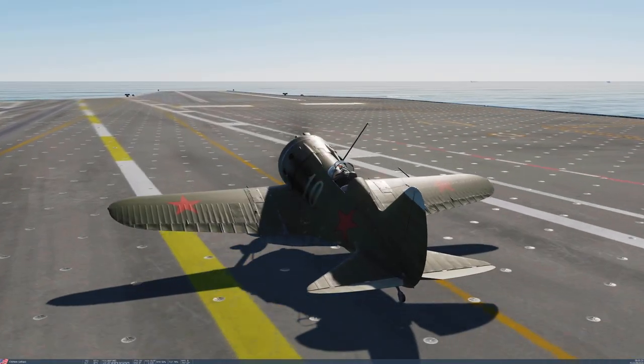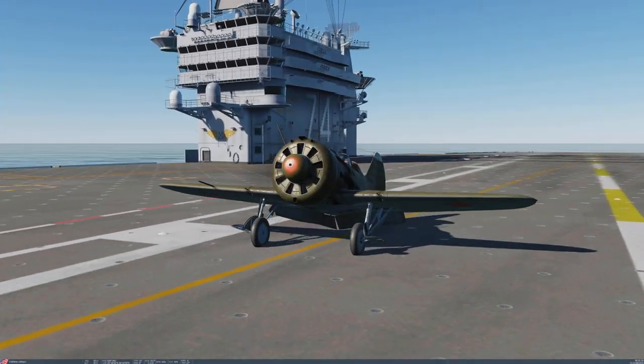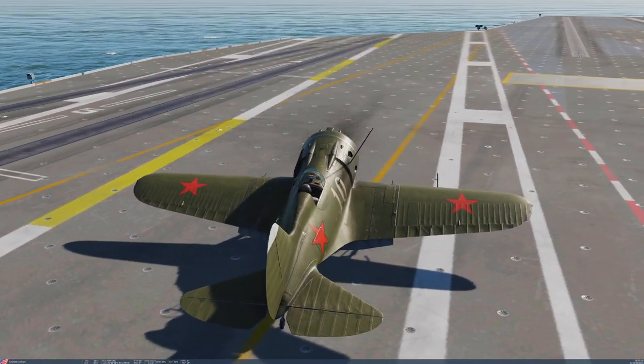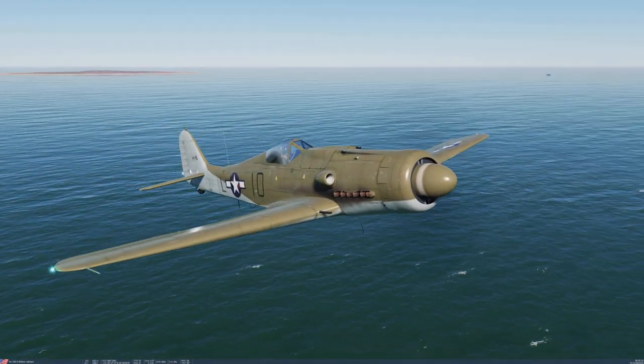We can see the aircraft can actually fly a bit during the flare even at low speed - maybe because of the flaps. Applying brakes, and the textures are stunning. The external model looks beautiful - you can understand what materials the aircraft is made of. Now we are in the Focke-Wulf 190 D.